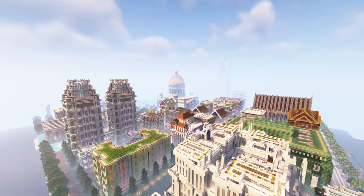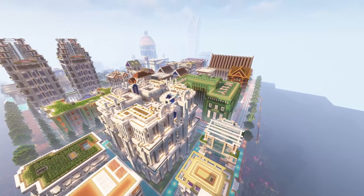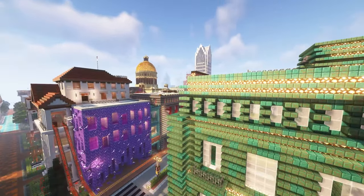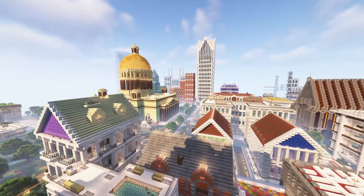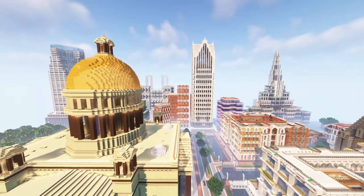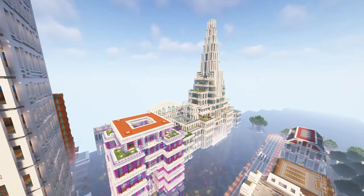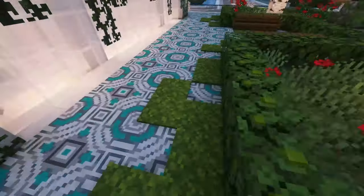Now let's get into some incredible build worlds that you can download for yourself. This one is called Radiant City and I think this is just an absolutely beautiful city built in Minecraft. All the buildings are super detailed — not all of the interiors are done but a lot of them actually are, so you can see how they decorate the interiors. This is also just a great world to get building inspiration for different city building designs. There's lots of different designs here and basically every building has a very unique design.